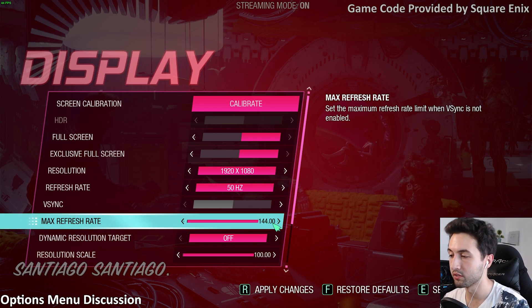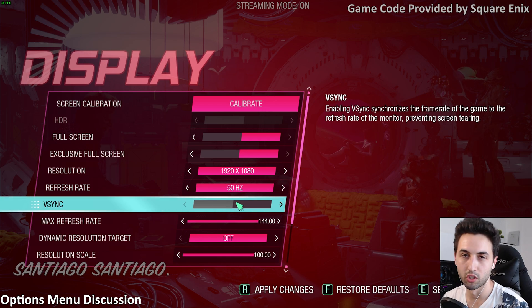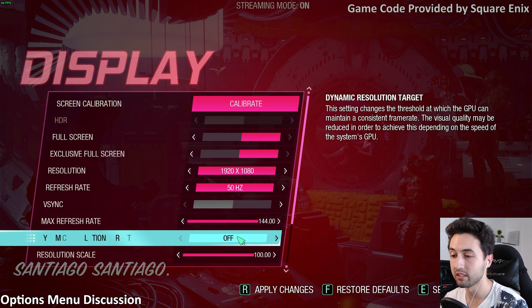There's a VSync option which will lock the frame rate to the refresh rate of your monitor. Personally, I like using this on a driver level rather than in the game options, but the option is there if you need it.